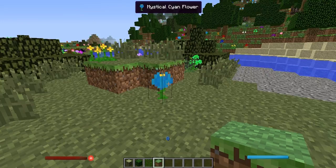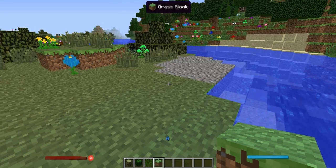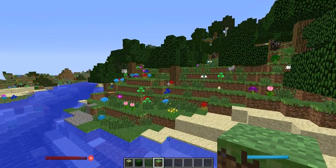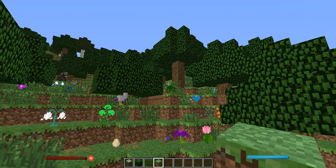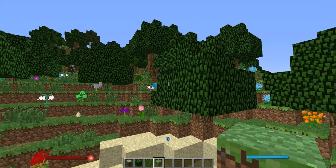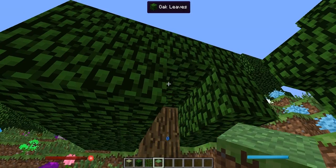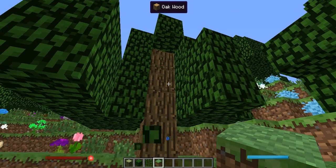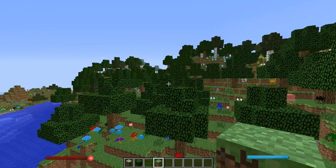Now, in all seriousness, trees are kind of, in vanilla Minecraft anyway, one of the most lackluster objects in the game. I mean, it's like, okay, it's a tree — you know what it is, but it doesn't really look like a tree. Most trees just have a one-wide trunk and some leaves surrounding it in a spherical shape, and so many of them look the same.